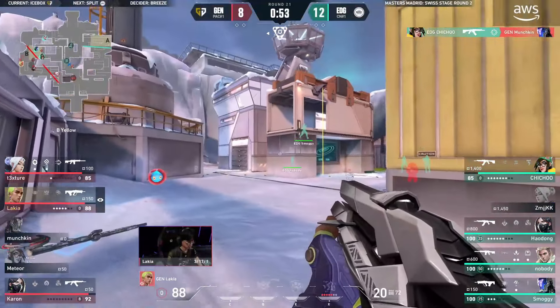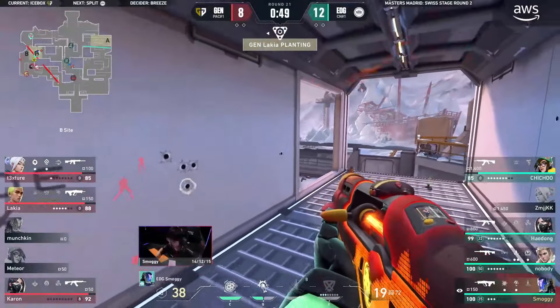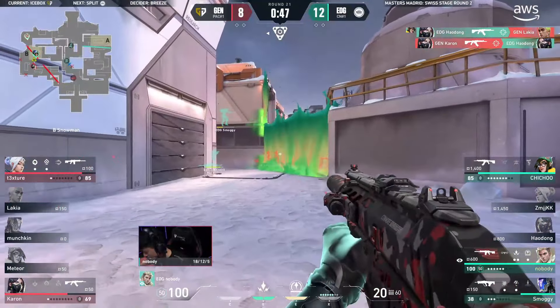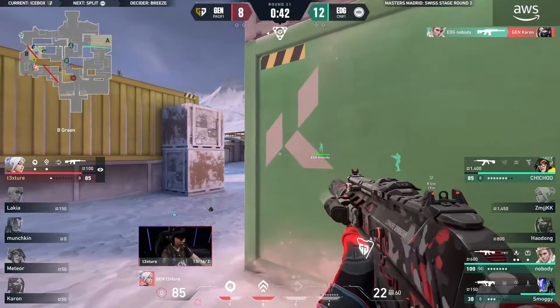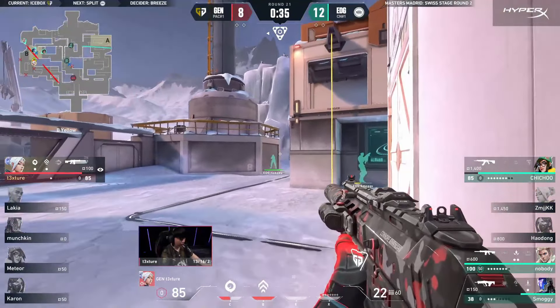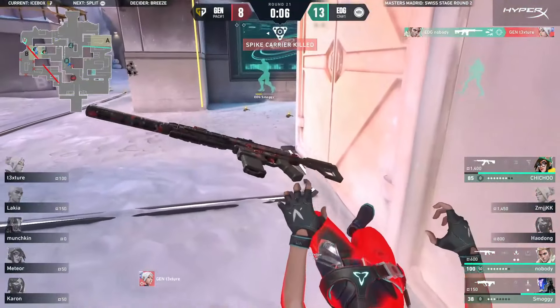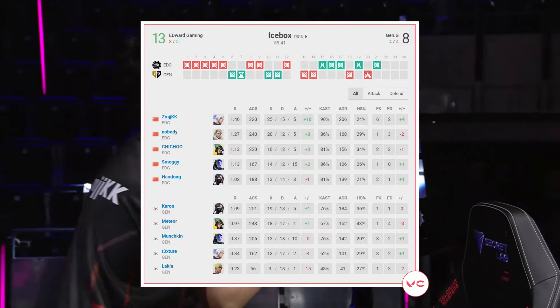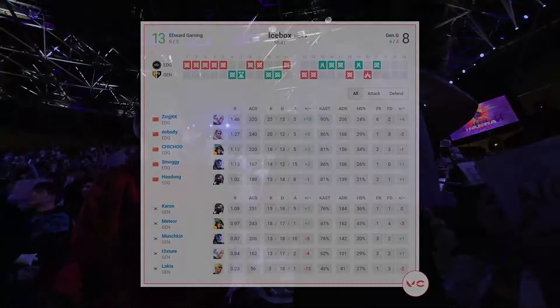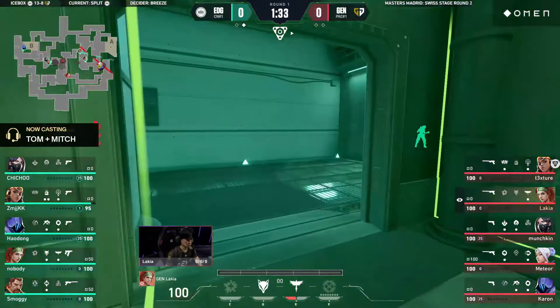A single bullet tapped and chichu just ruins his opponent — they're not even going to get the spike down. This is a problem. Things become so much more difficult. The spam through from nobody is so clean, and now texture finds three to try and save them. The spike is down — nobody has already spotted him on the angle. There is no hope. EDG come through with a dominant victory when it comes to map number one.